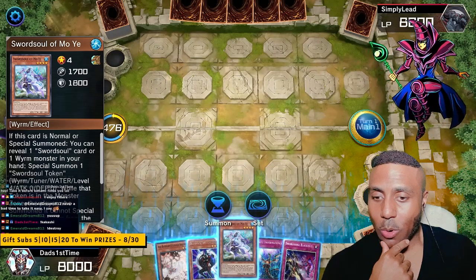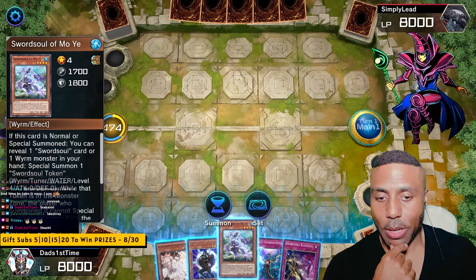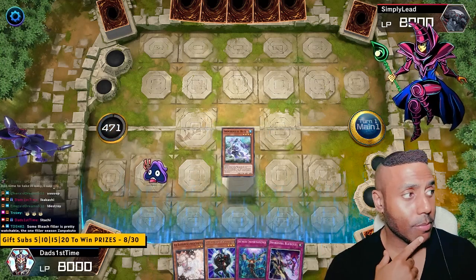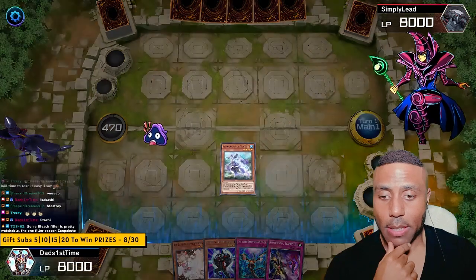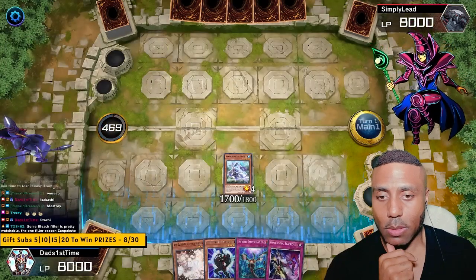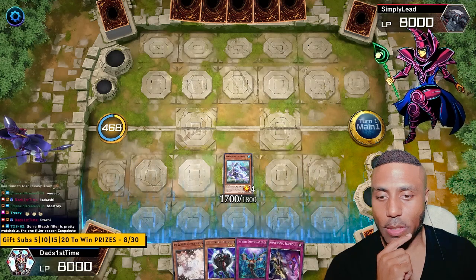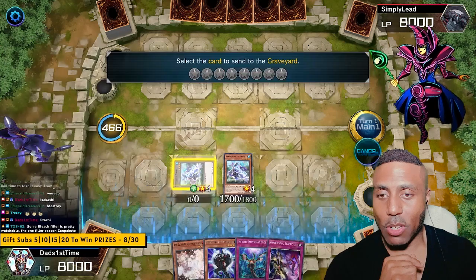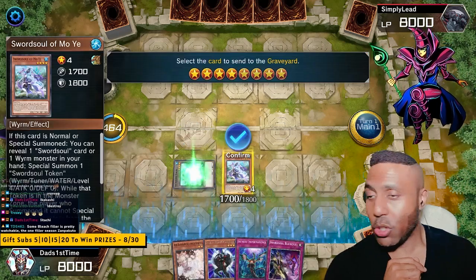Victory! Moye — summon. Activate. Sword Soul Blackout. Hello — you to the field. Such a summon. Give me the Berserker.